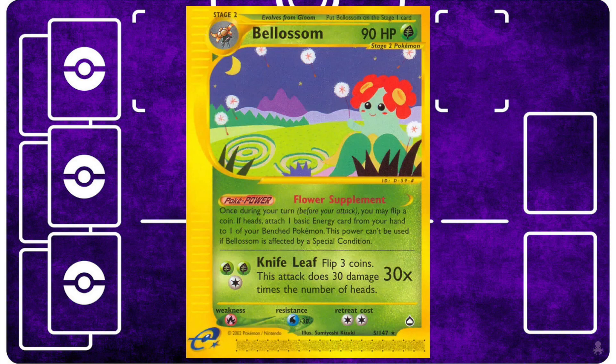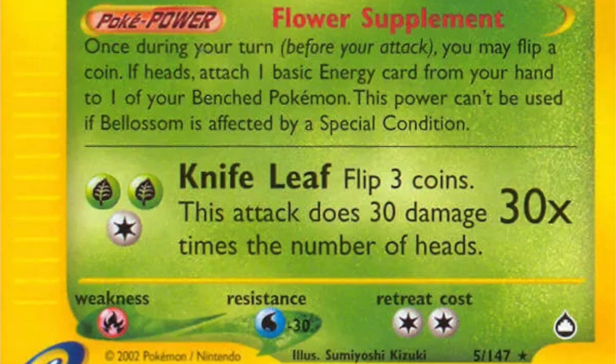The obvious pairing is a card that will let you accelerate energy onto the Pokémon you have on the bench to power up Lateral Explosion. If the Pokémon you're powering up on the bench are Exeggutors, then you're also preparing those Exeggutors to move into the active position and pull off a Big Explosion. Depending on your opponent's weaknesses, you may also want to power up a Bellossom, because Knifeleaf isn't a bad attack, especially if you're hitting for double damage. The trick is making sure you always have a basic energy in your hand so that Flower Supplement can attach it.